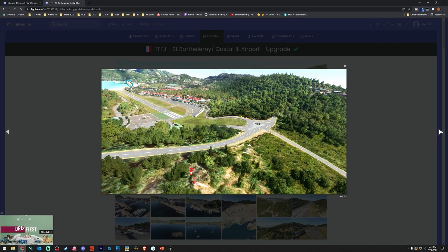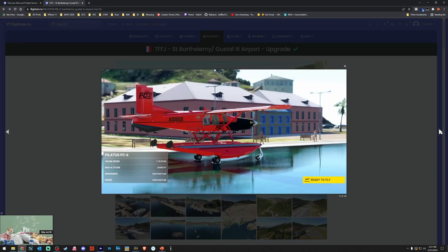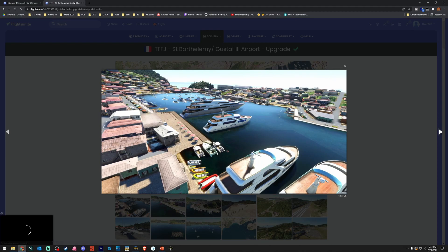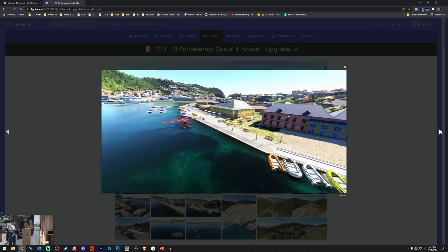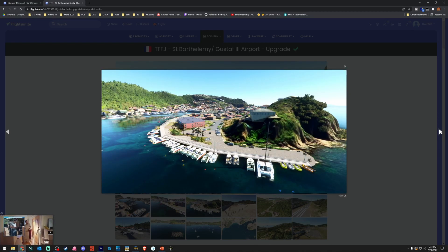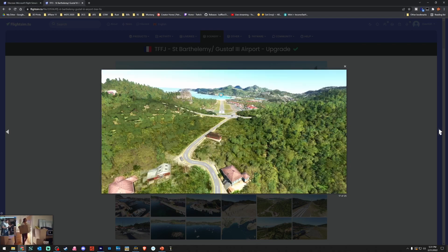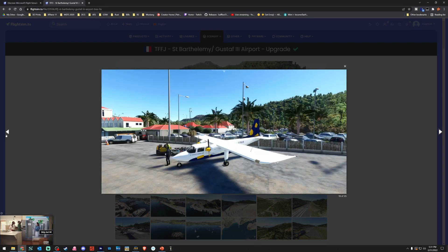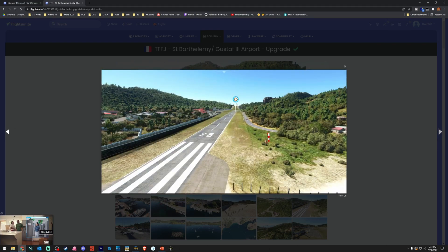I'm going through the screenshots so you guys can get ideas and points to look for before we fly it. With these map add-ons it can be a little difficult to catch everything. But look at that — that's a really nice clean approach. Look at all those trees that are missing.